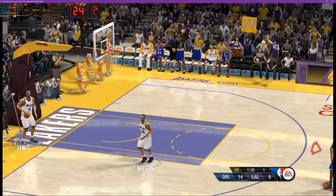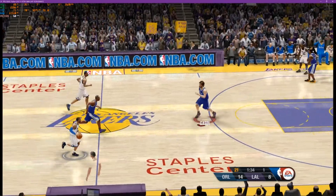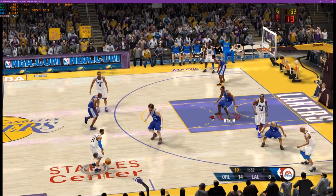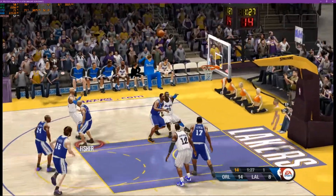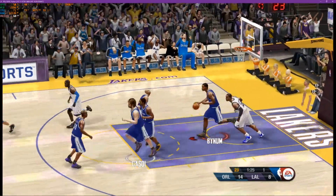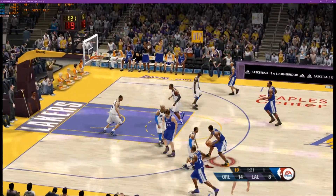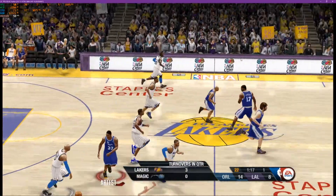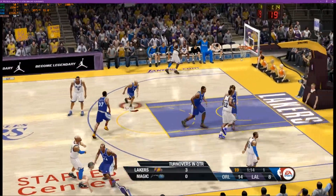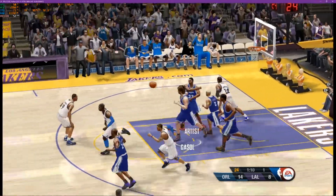Fantastic play. Ryan is three for four from the field. Nelson walks it across — a minute and a half remaining in the first. Los Angeles down by six. Bynum made a hustle play with them. The screen and roll is designed to create space for the dribbler, but excellent defense there didn't allow anyone. Carter moving it across, delivery to Howard — checked it.